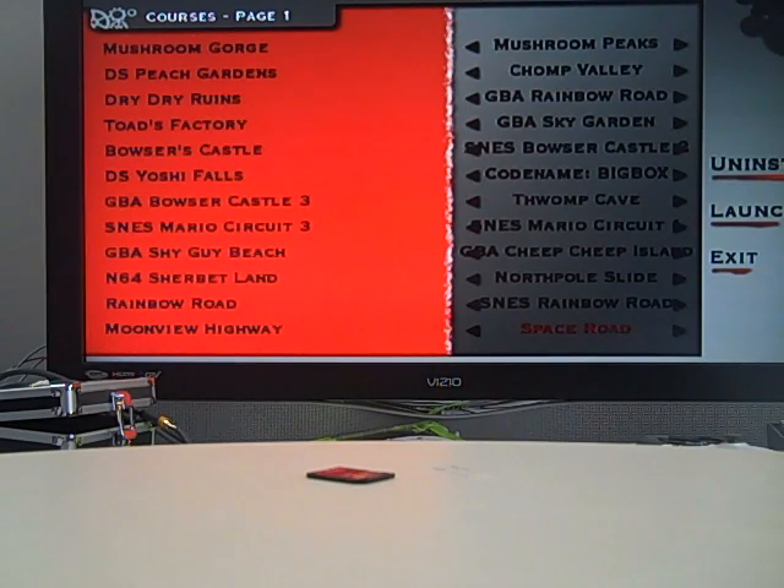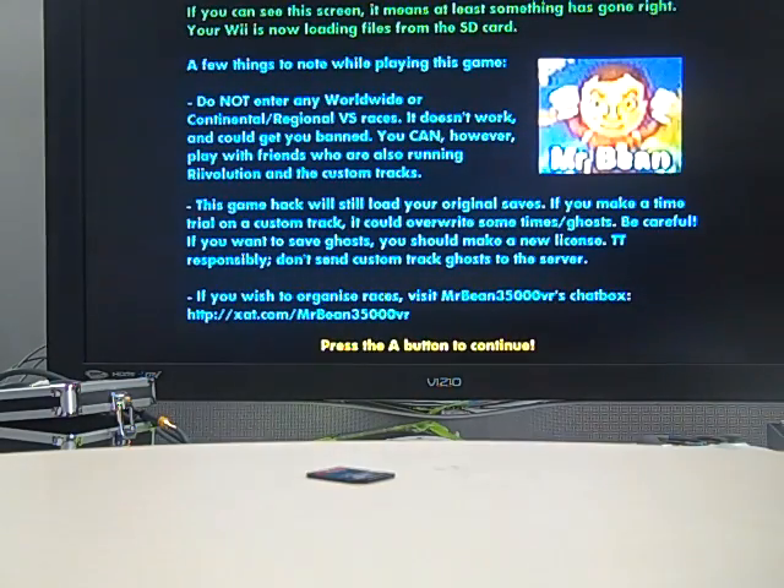Whatever the default map is on the left is going to be the map you choose to get into that map. You can install the channel — it doesn't really do much. I'm not going to install it because I already installed it. Once you launch it, it's going to say Mr. Bean, but it was not really made by him — it was made by Aaron or someone.